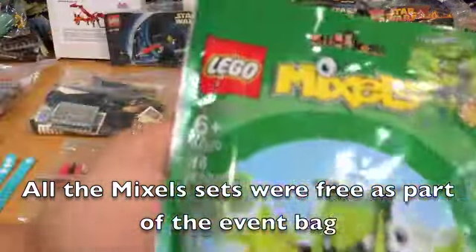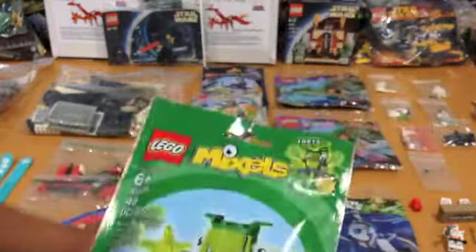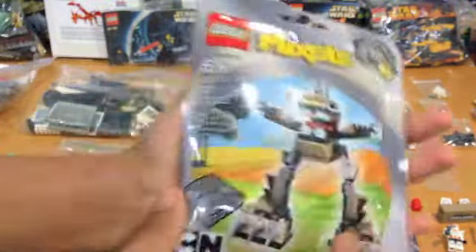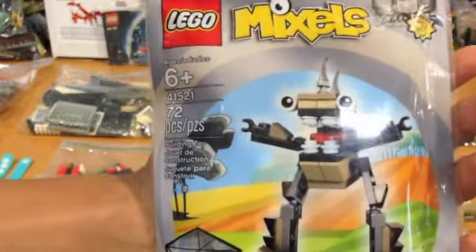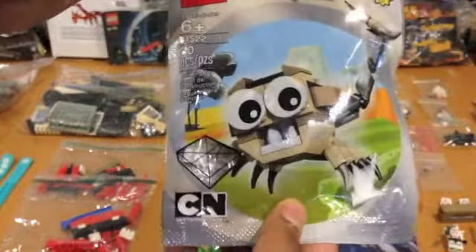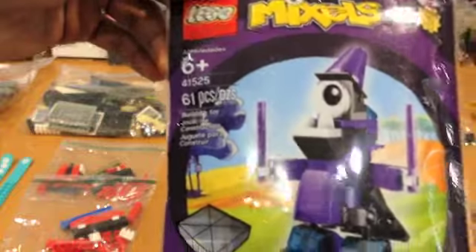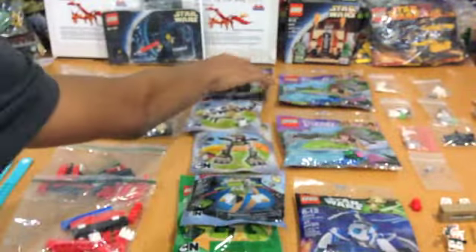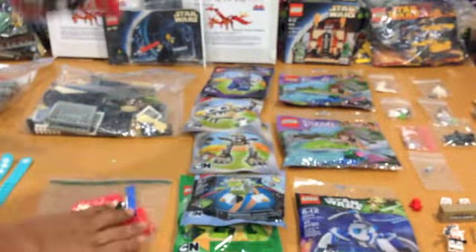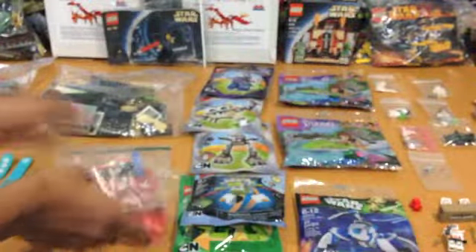The five Mixels packs are: Torts, Rocket, Foot Footy, Scorpi, and Magnifo — a wizard-style one. Some interesting sets there. We also have a few parts from our badges that were used to build a dragon-style piece for your badge. That's all for this section.